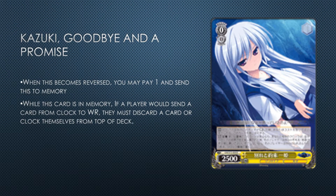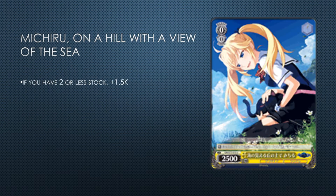It's a meta-dependent card — anti-heal depends on how much healing is in the meta, but it's good that the set has access to it. Next: Michiru on a Hill with a View of the Sea — if you have two or less stock it's plus 1/5 continuous, so it's a beater. Not a big fan of this profile. If you're heavily yellow you might consider it, but you can probably come up with better stuff. You want max copies of the coin flip card before you play this.